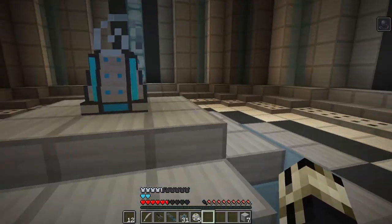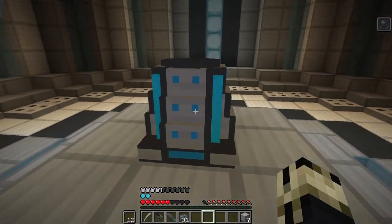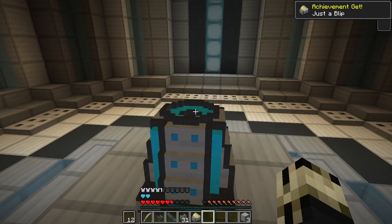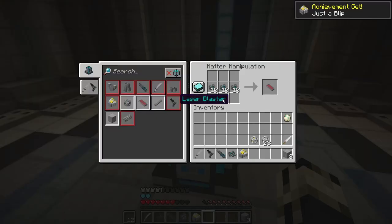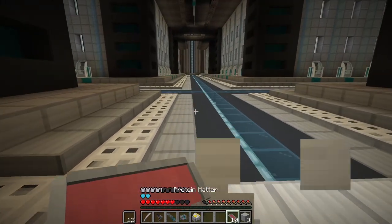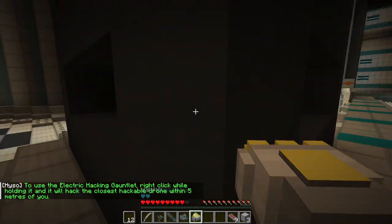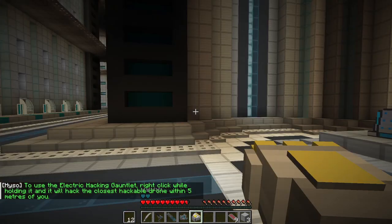Welcome back everybody to Celestial Protocol. In between episodes I spent a little time grinding electric cells because we needed them for this electric hacking gauntlet. To use the electric hacking gauntlet, right click while holding it, and it will hack the closest hackable drone within five meters of it.